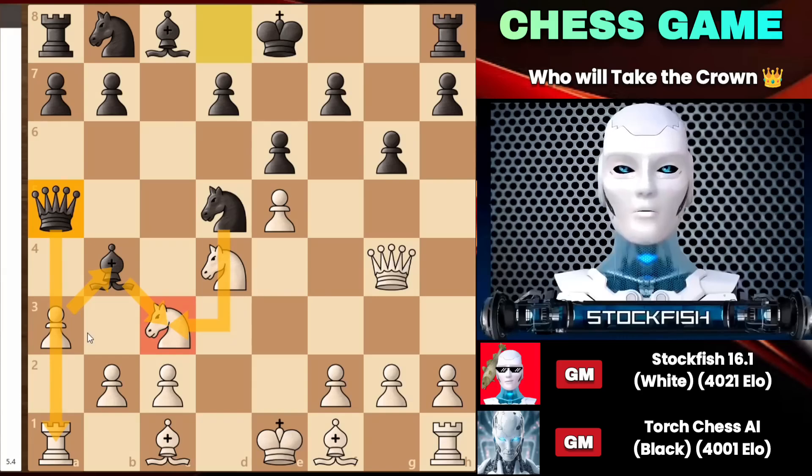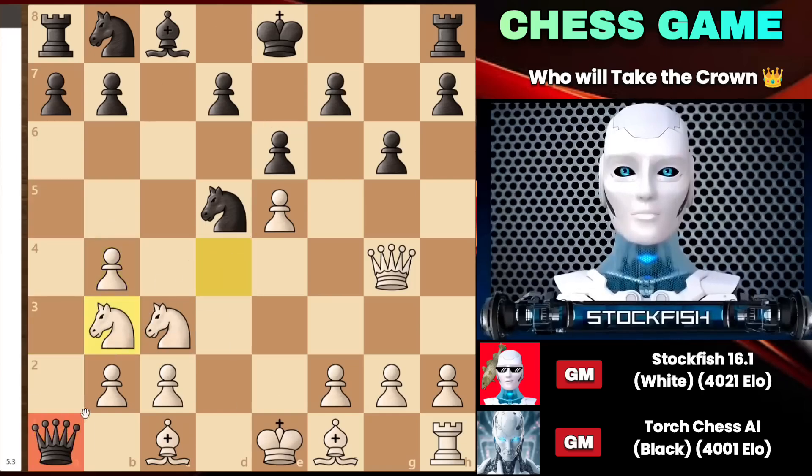He thinks I can't do anything, but he doesn't know that I can even sacrifice my rook on the a1 square, because afterwards knight to b3 will trap the queen completely on the board. That is my strategy.